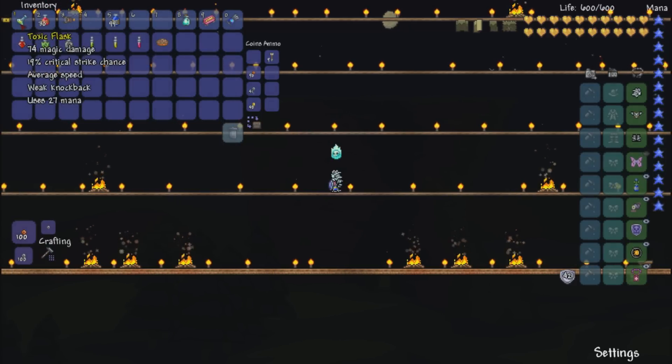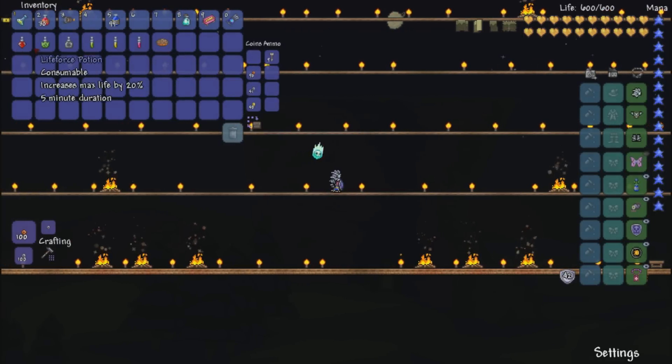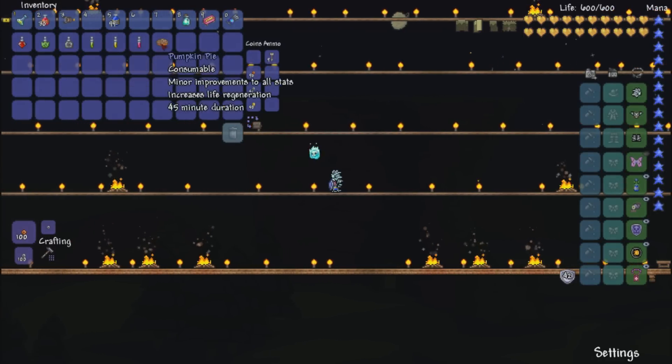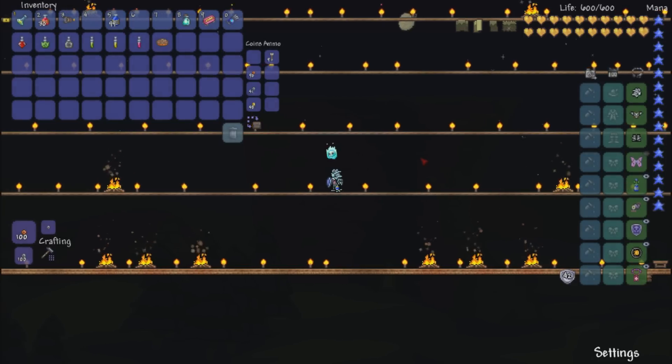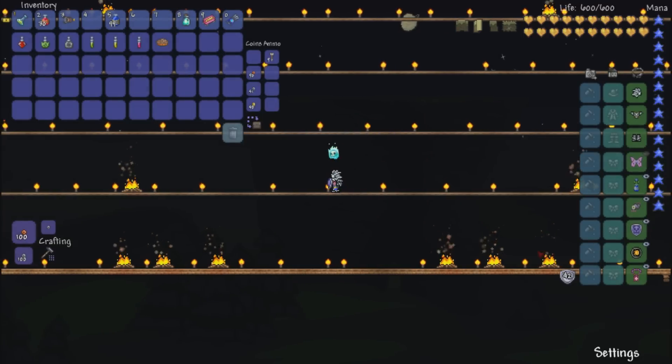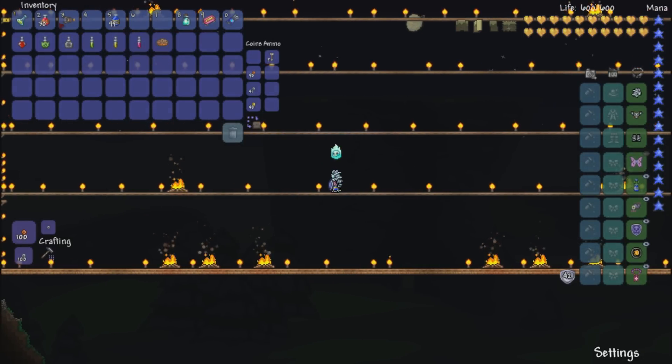We're going up against the Destroyer. Using our seven pots that I've normally been using: Life Force, Titan, Endurance, Iron Skin, and that. I've added a Mana Flower and a Sorcerer's Emblem, along with what I normally had on. And we've got some Super Mana Pots as well.